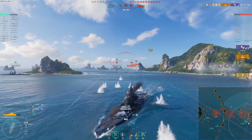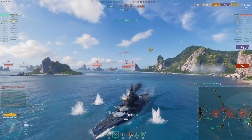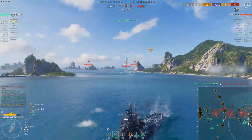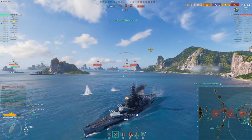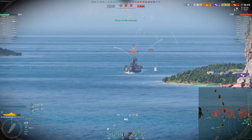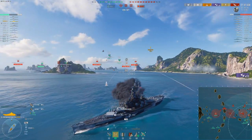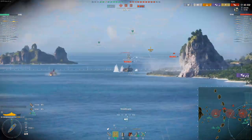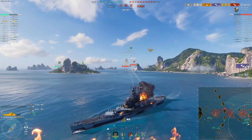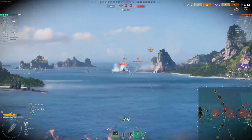Normally if you're doing a turn-out, you want to get your guns rotated around quickly so you can get them back firing as quickly as possible. Once he's about to go down, I already started slowing down to get my guns back onto the other ship that's pushing.